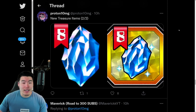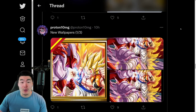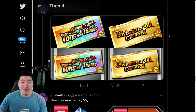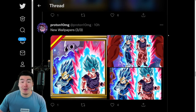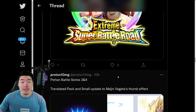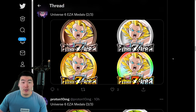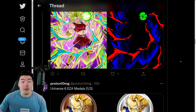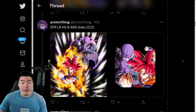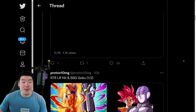But that essentially is the data download, guys — everything that was added to the global database: from the tickets, to the new Dragonstone, to the wallpapers, the Majin Vegeta Battle Adjustment, as well as a new pack. The Extreme Z Awakening Medal for the LR Goku and Bulma, the Extreme Z Awakening Medals for the Free-to-Play Universe 6 units, their sticker masks, their Extreme Z Area Stages, the new category, and of course the new LR Super Saiyan God Goku and Hit.